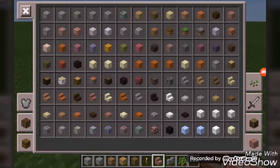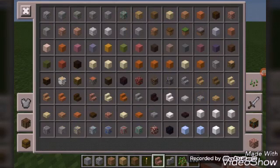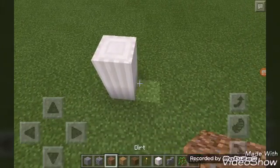So it's just so easy. Bring some pillar quartz blocks and put them like this. First of all, you can use any block.